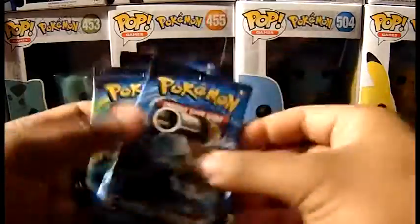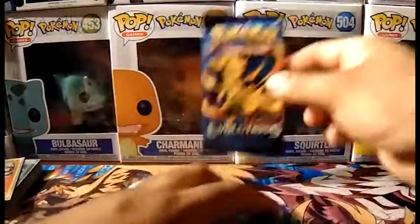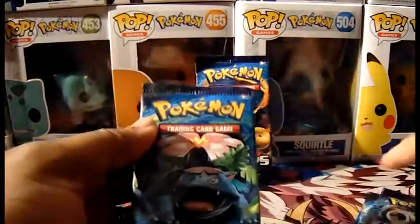Alright, so we got four packs here. We got a Raichu pack, we got a Blastoise pack, we got a Venusaur pack, and we got a Charizard pack. Charizard pack's saved for last because Charizard of course. So let's get right into it.